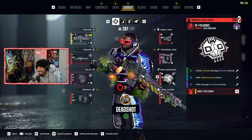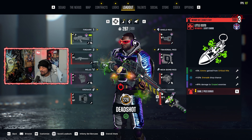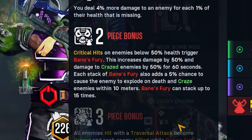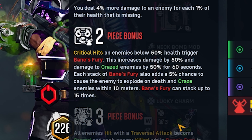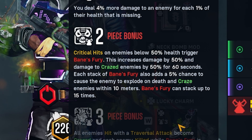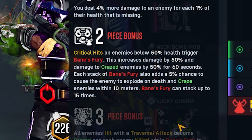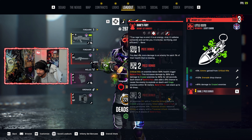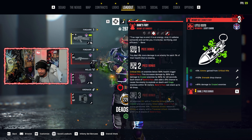We got another 750 to get with our last piece — the tier three Lucio Bane's Fury Lucky Charm. The two-piece tier three: critical hits on enemies below 50% health trigger Bane's Fury, increasing damage by 50% and damage to crazed enemies by 50% for 60 seconds. Each stack of Bane's Fury also adds a 5% chance to cause enemies to explode on death and craze enemies within 10 meters. Most importantly — Bane's Fury can stack up to 15 times. 50 times 15 is 750 additional damage.